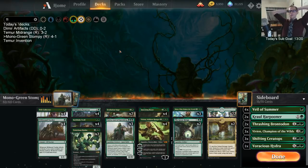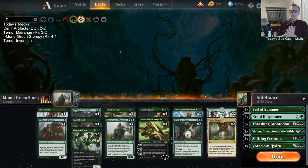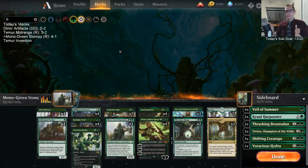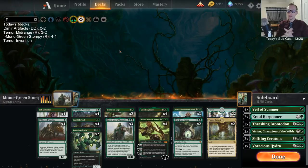Okay, so there we go — Mono Green Stompy. We lost our one match, but I really think that was pretty unlucky. All three games we mulliganed. All three games they had turn-one Boreal Grazer — a good blocker. Turn-two Risen Reef. And really good turn-three, fours, and fives. They just had awesome hands all three games and we were mulliganing every game. But we still won game one and came close to winning game three.